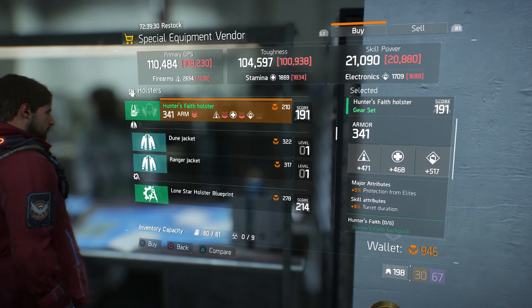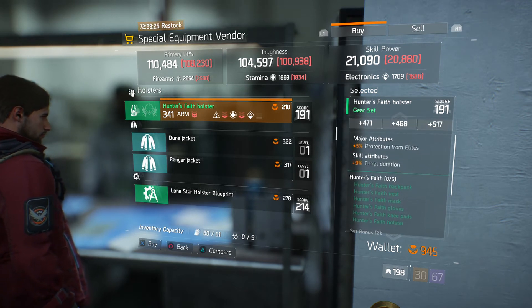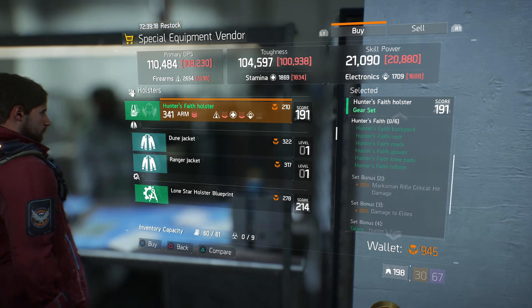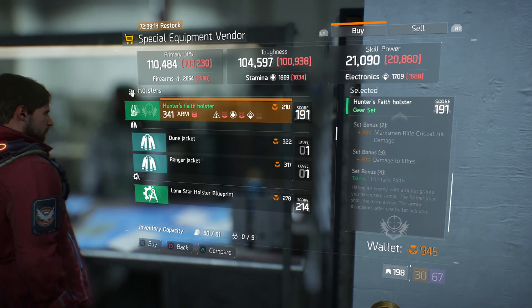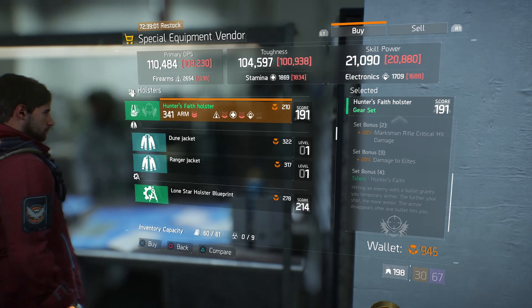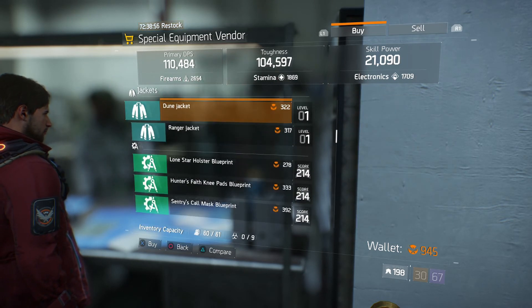Hunter's Faith holster is a new one. Protection from elites on surgery — not really good bonus attributes. But the two-piece set bonus gives marksman rifle critical hit damage by 20%, the three-piece adds damage to elites, and the four-piece — Hunter's Faith — is hitting an enemy with a bullet grants you temporary armor, and the further your shot the more armor you get, but the armor disappears after one bullet hits you. So it seems like it's mostly for taking one hard sniper shot — kind of a weird mechanic.